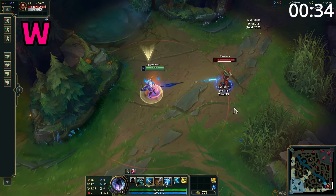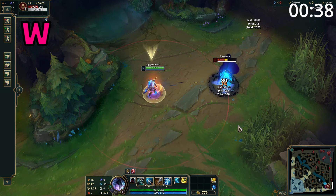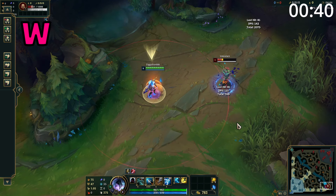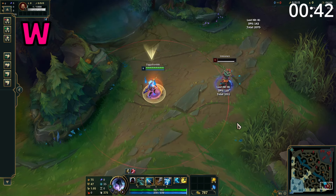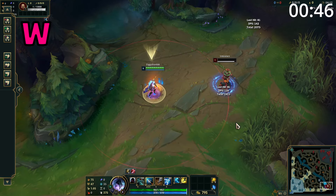Vayne's W is just a passive. It causes her basic attacks on hit and her E to apply a stack of Silver Bolts. These can only be applied on one target at a time, and once the third stack has been applied, it consumes all the stacks to deal bonus maximum health true damage, which makes her incredible at carving through tanks.